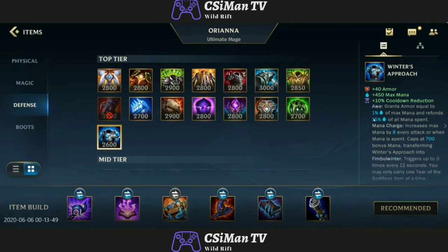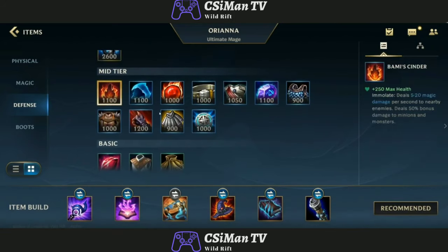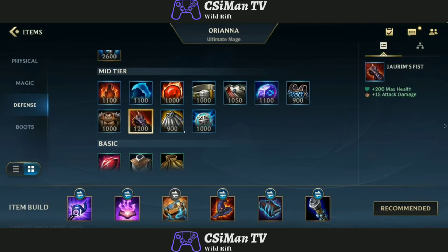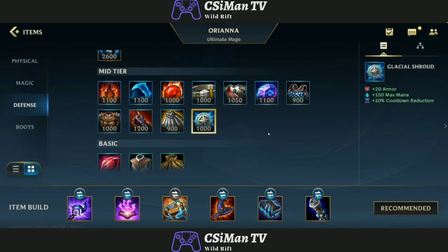Winter's Approach — grants armor equal to your mana. So instead of doing magic damage for mana, it's armor for mana. Then you can see the mid-tier items — that's health, that's armor. I don't really know all of these, but basically I know them.